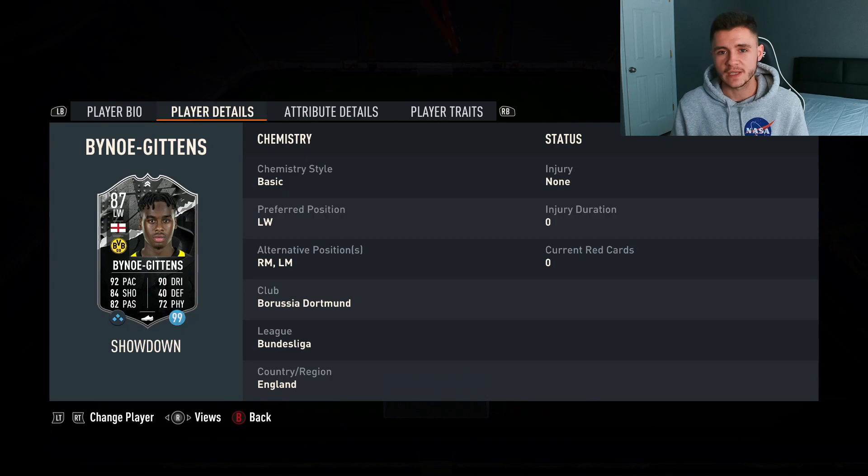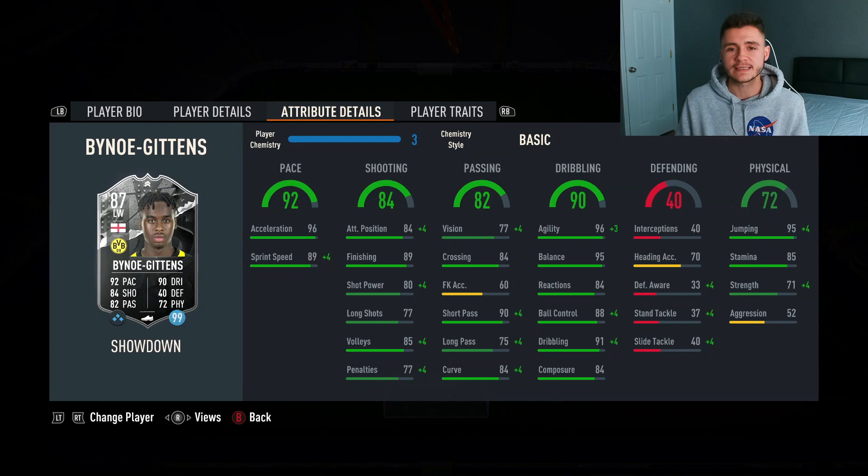He can play left wing, right mid, and also left mid. If we go ahead and look at his in-game stats in a bit more detail, we can see that the card is really going to excel in his pace and also dribbling. 92 pace overall for a winger is absolutely incredible with 96 acceleration and 89 sprint speed. 90 dribbling on the card with 96 agility and 95 balance. The card should feel very quick and very swift in game. Pretty decent shooting stats — he does have 84 shooting overall with 84 attacking positioning and 89 finishing.